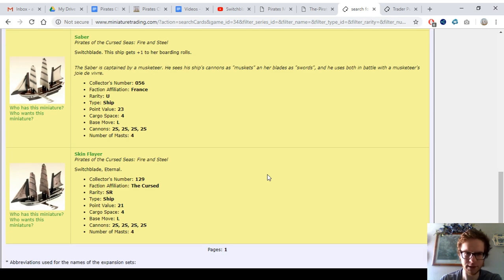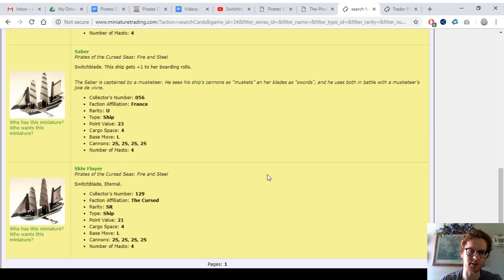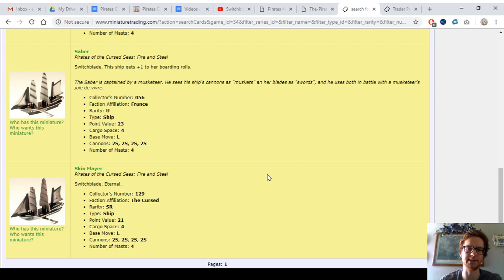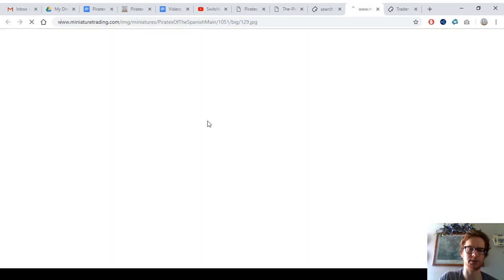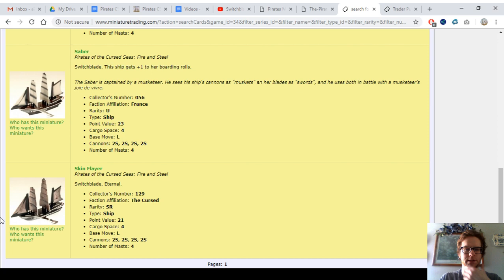So the Skin Flayer is very good. I wouldn't really have a problem with somebody saying it's the best switchblade. This one's 21 points, also has all 2S cannons, but then you've got the Eternal keyword, which is really cool and quite fitting for the Curse. This one is pretty much the coolest switchblade — you can see her in the video there. She's got shiny silver blades because she's a super rare, and of course the Eternal keyword, very cool for the Cursed. Not one of the most expensive switchblades either, so this one is awesome in general.